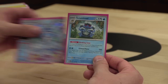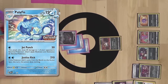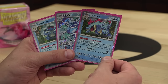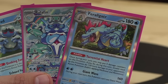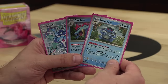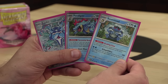I like pairing Seismitoad with Palafin and Feraligatr in my Water GLC deck. Both have low energy attacks that deal a lot of damage. Palafin's Justice Kick does 210 damage for two water energy if Palafin moved from the bench to the active spot that turn. Feraligatr's Giant Wave does 160 damage for two water energy, and with its Torrential Heart ability, you can boost that all the way up to 280. While Palafin and Feraligatr are the heavy hitters, Seismitoad is great for disruption and can KO almost anything in GLC with a 220-damage Echoed Voice.